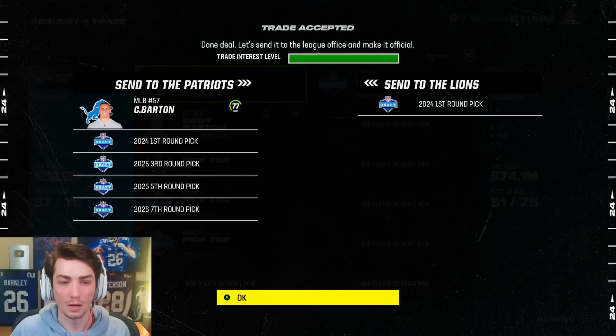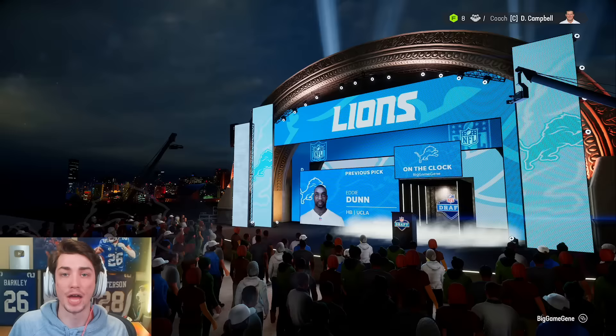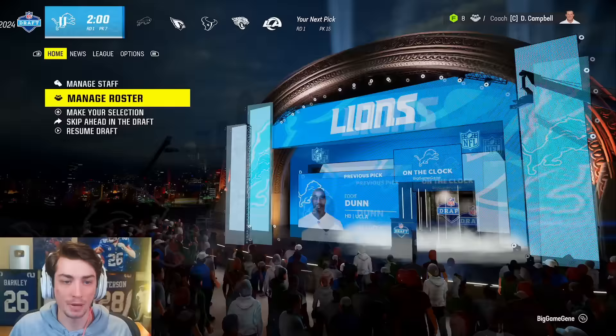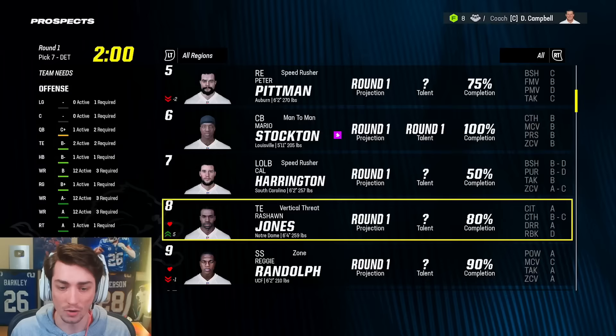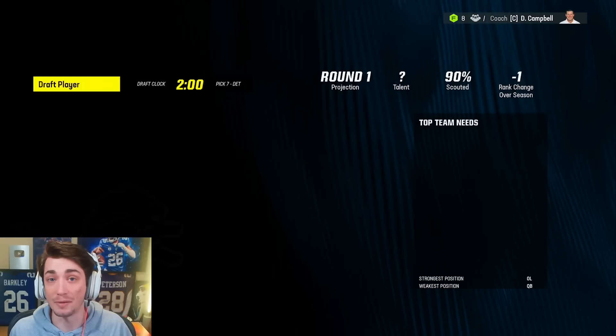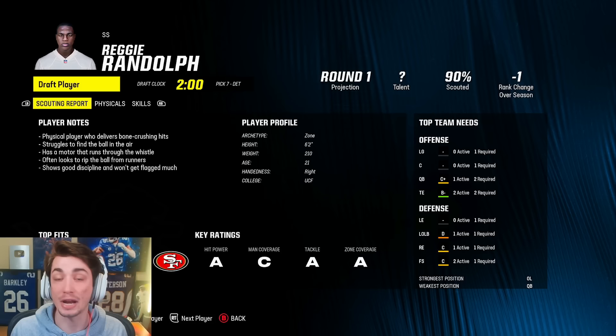At number 18, Cody Barton, a third next year, a fifth next year, and a seventh the year after that gets us the number seven overall pick here from the Patriots. And we're going to draft the safety — he looks incredible. I don't want to risk him getting drafted by anybody else. He's just way too good to pass on. 21 years old out of UCF. Asante Samuel Sr. went to UCF, so maybe this is the next great DB to come out of that school.